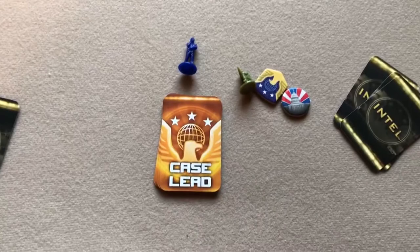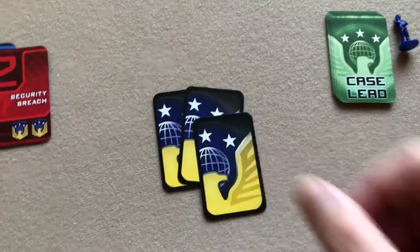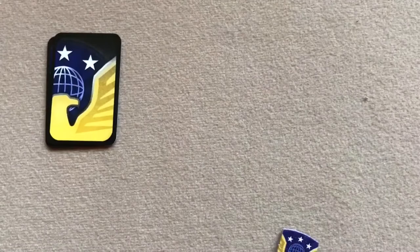You create an initiative deck by shuffling one case lead card from each player together, then set that shuffled deck aside. Those cards will be turned over to determine the first player each round. Once you've gone through all three, you shuffle it again for the following rounds.